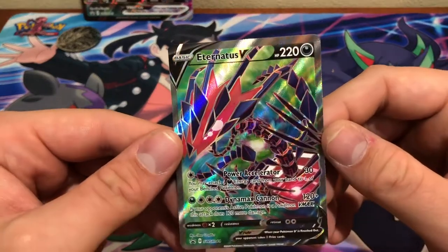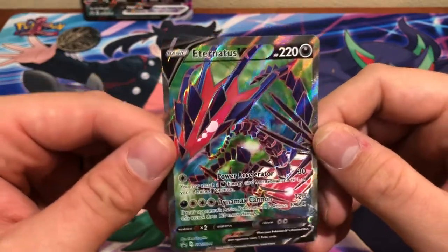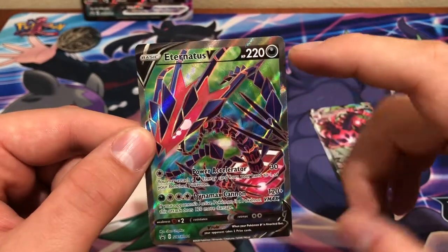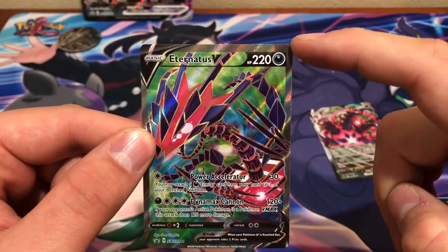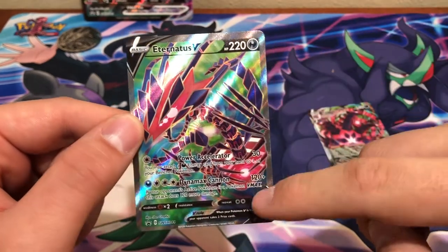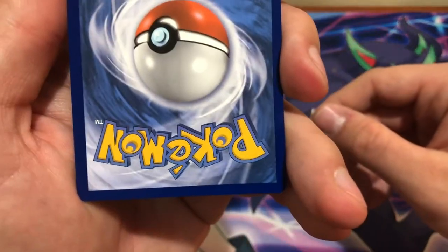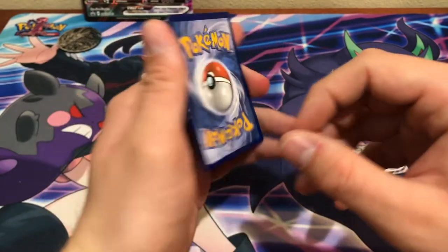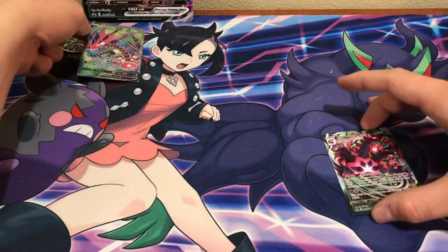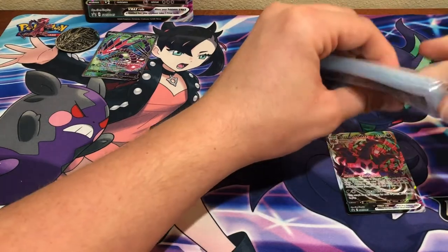This is just a beauty of a card. I love the green and the blue and — is that pink? Unfortunately, even though it's a promo card, it is off center from top to bottom — it's a lot chunkier up there than it is down there. The back isn't as bad but the front seems pretty bad. So this is the Eternatus V. Love that promo card. I'll put him up in a penny sleeve just to show him off.